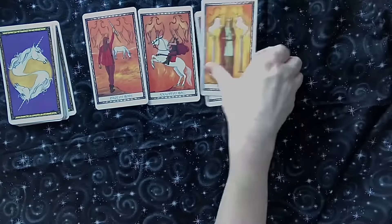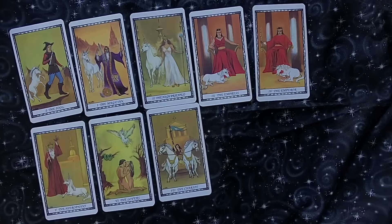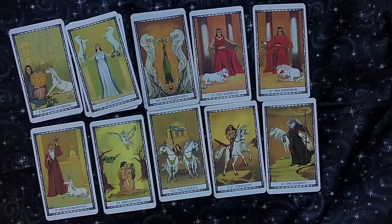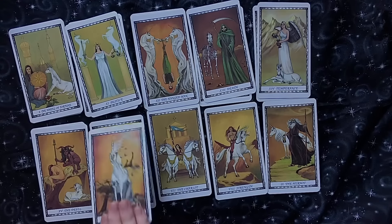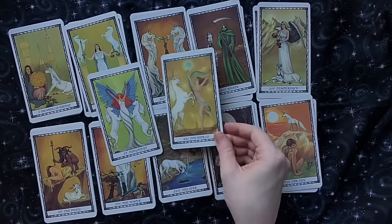And now we have our major arcana, so I'll go ahead and go slower for this one. We have the Fool, the Magician, the High Priestess, the Empress, the Emperor, the Hierophant, the Lovers, the Chariot, Strength, the Hermit, the Wheel of Fortune, Justice, the Hanged Man, Death, Temperance, the Devil, the Tower, the Star, the Moon, the Sun, Judgment, and the World.